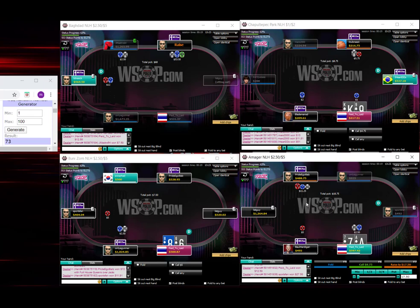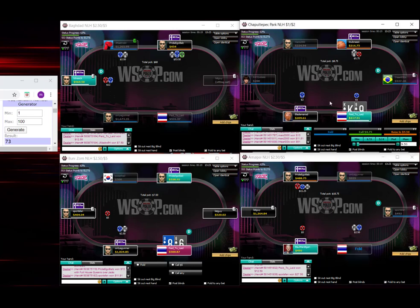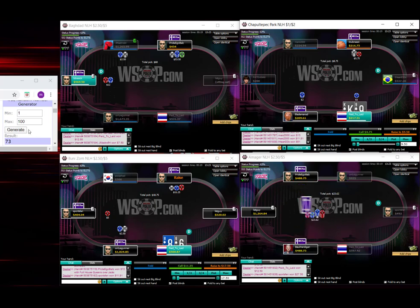Bet on the river. A-7, I'm going to come close to a pure fold — yeah, I'm just going to pure fold this. King-9, we can mix. 8-7 will fold.